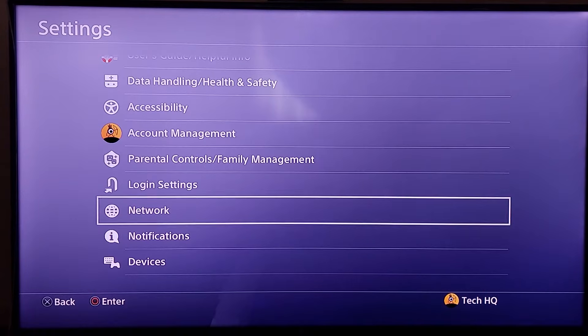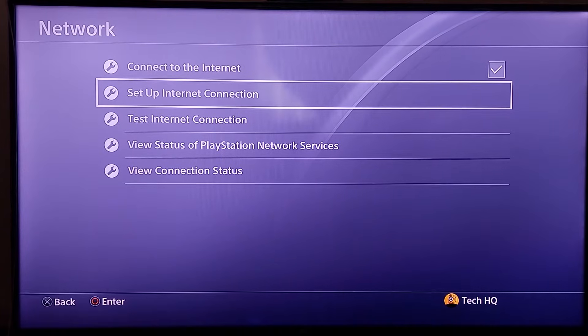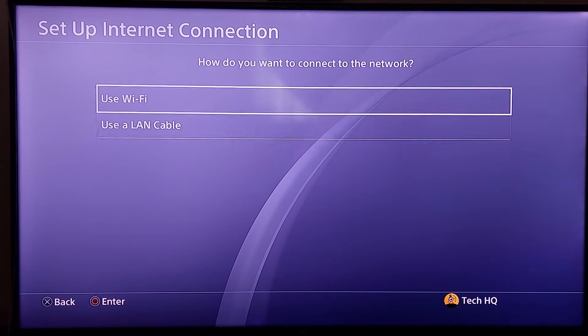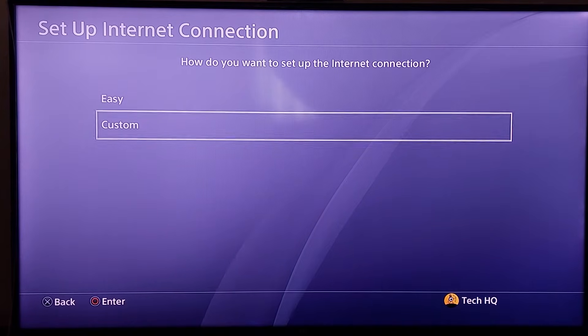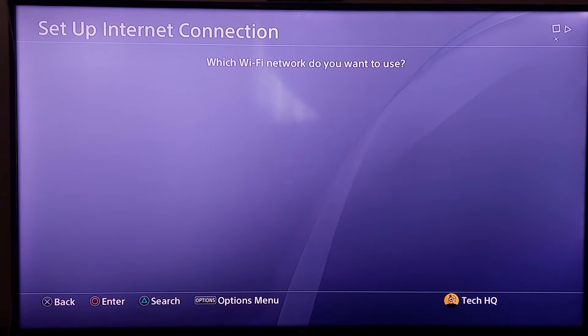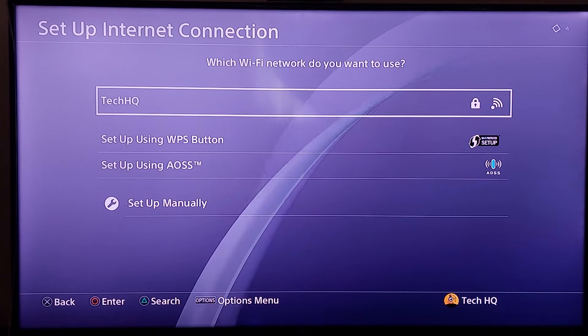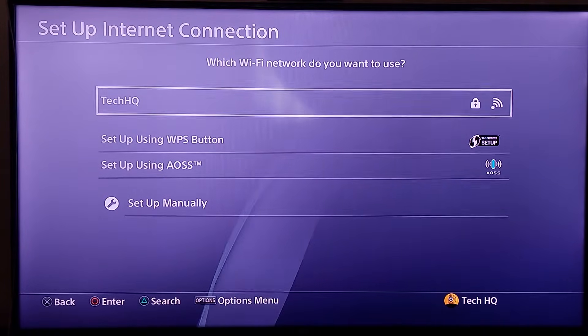If the first method didn't work, go to PS4 settings, then go to Network, then go to Setup Internet Connection. Use Wi-Fi or LAN cable to connect to the internet. Then scroll down and select Custom. If you use Wi-Fi, select your Wi-Fi network. You can also press Triangle on your PS4 controller to search for networks, then select your Wi-Fi network and wait a few seconds.